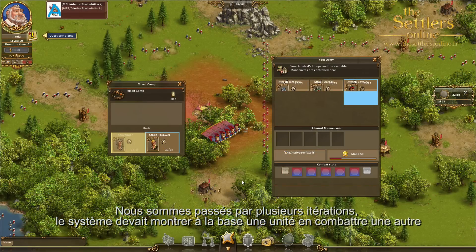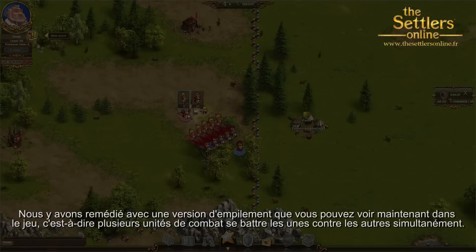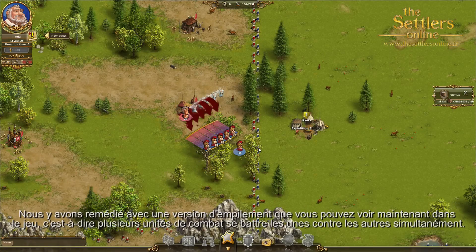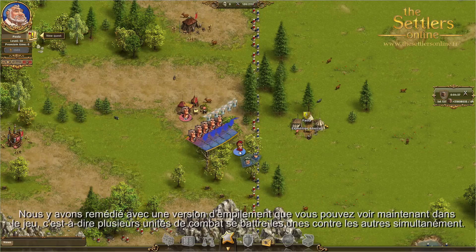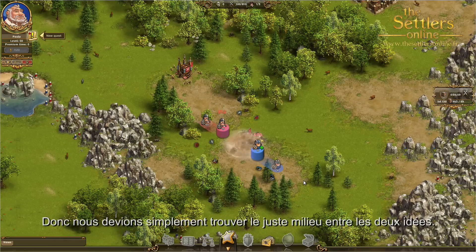We went through several iterations on this. It was initially meant to be showing one unit fighting another unit, but on multiple lines — it was very tedious to actually maintain for the players. So we changed that to a stacking version, which you can see now in-game, basically showing multiple units fighting one another at the same time. We really didn't want to go away from the idea of having armies fighting — what people were used to, seeing like 200-300 people fighting at the same time — so we just had to find the best balance between those two ideas.